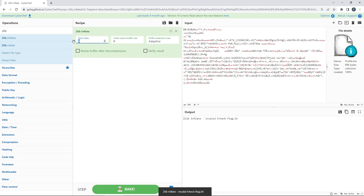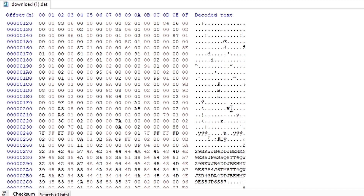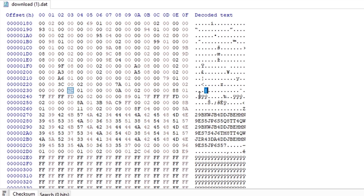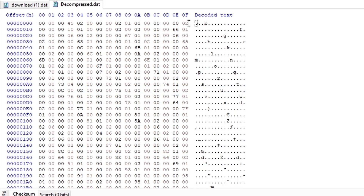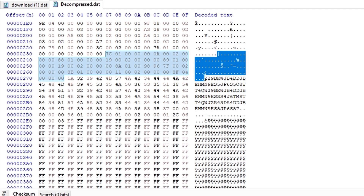From here we're just going to take our profile.bin and drag it into CyberChef's zlib inflate and change the starting index to 24. Next we're going to save the output to a file, and once we have that opened up we're going to scroll down to right before our Badass Percent. We're going to see this section here which is going to be our Badass Rank and Tokens.